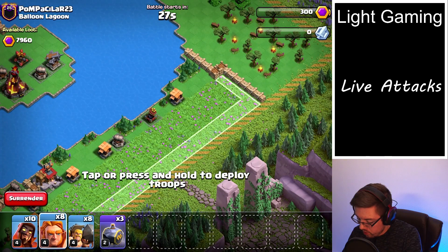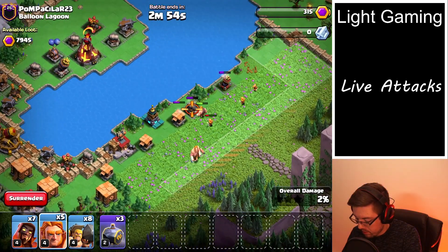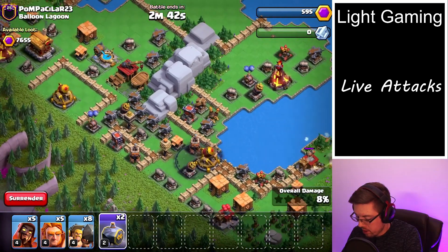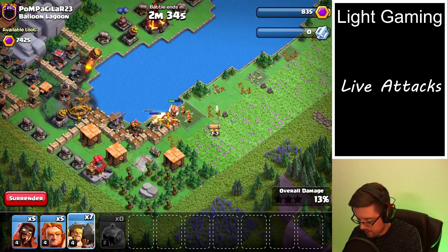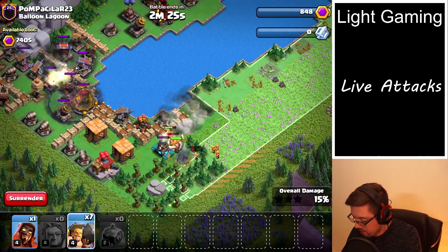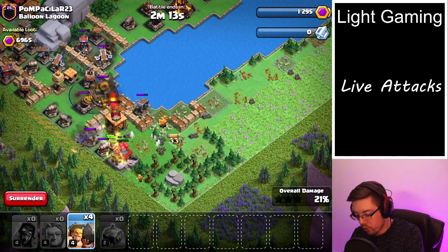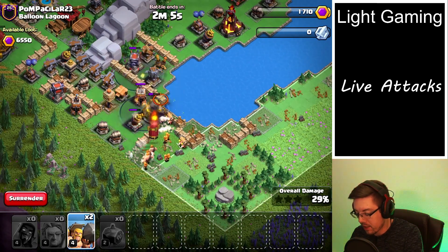I'm going to start by deploying a giant and a couple of the super wizards. I'm going to have to deploy a couple more since that Tesla popped, because that will destroy the super wizards. So let's put a graveyard on the rocket artilleries and then maybe somewhere in the middle here. Let's start opening some walls and get the rest of the giants down. It's always good to sort of create multiple different groups for the super wizards.